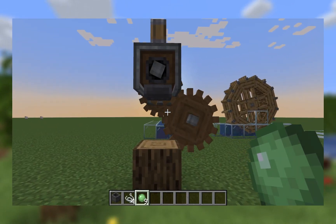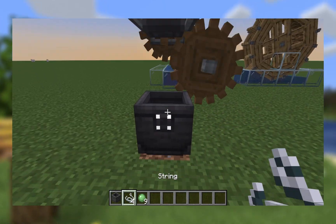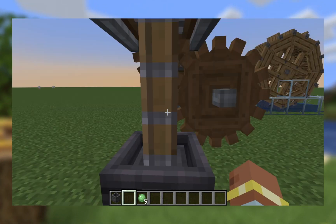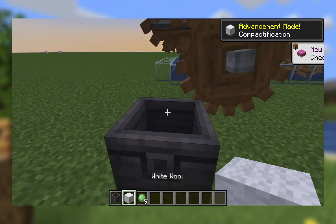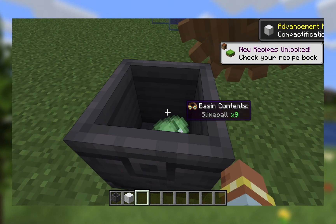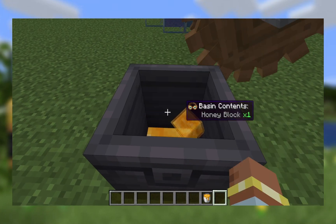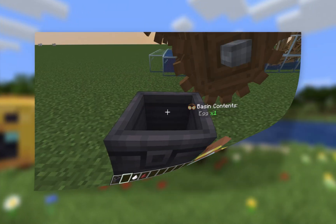To pack or compress items, you replace your block below the press with a basin and put items into it. The basin can contain 64 of each item or a thousand millibuckets of each fluid. You can pack four string into a wool block, and you can pack nine slime balls into a slime block.